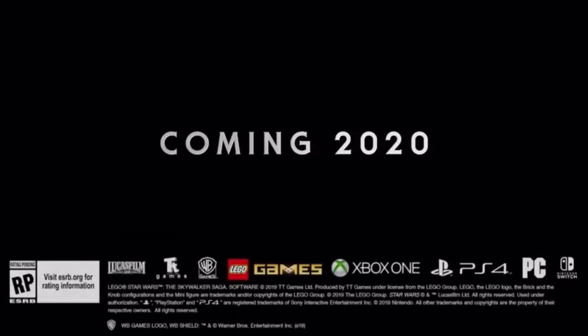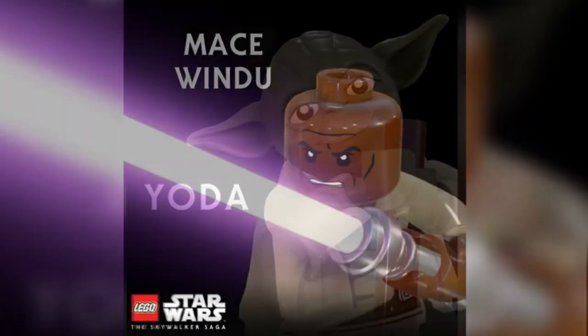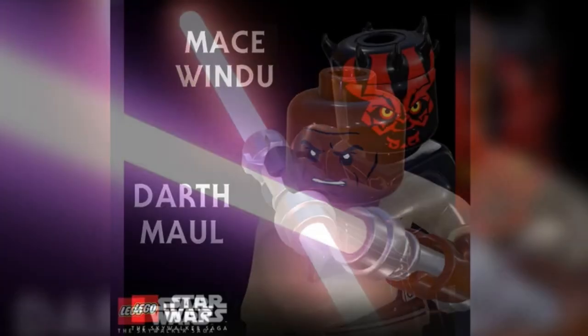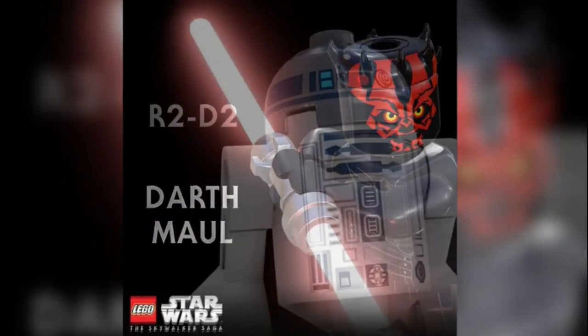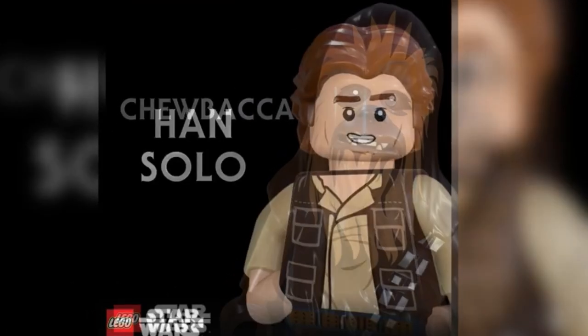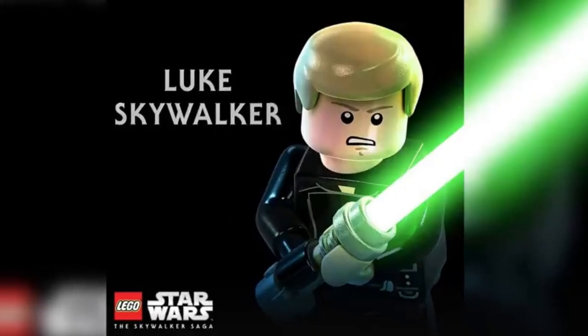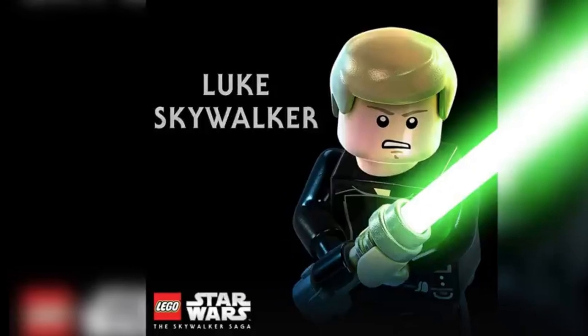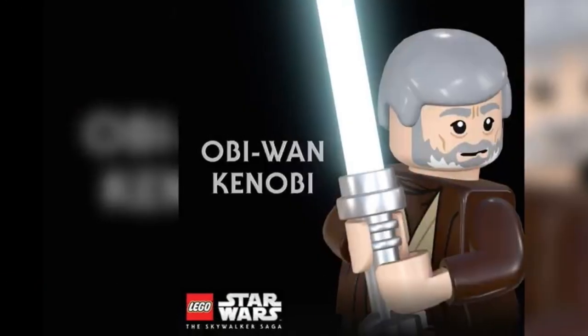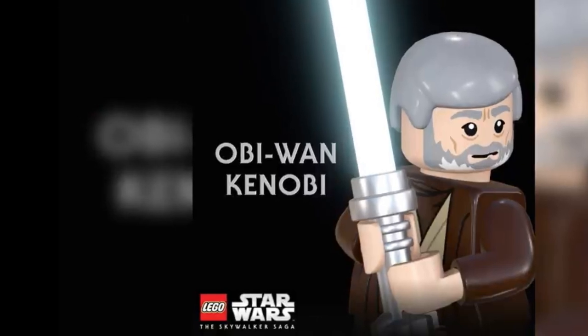Moving into 2020, towards the middle of the year just before May the 4th, there were still images released of all the characters that will be in the Skywalker Saga. These include Yoda, Mace Windu, Darth Maul, R2-D2, Chewie, Han Solo, Luke Skywalker, Obi-Wan Kenobi, BB-8, Poe Dameron, and Rey — all shown in the countdown leading up to May the 4th.